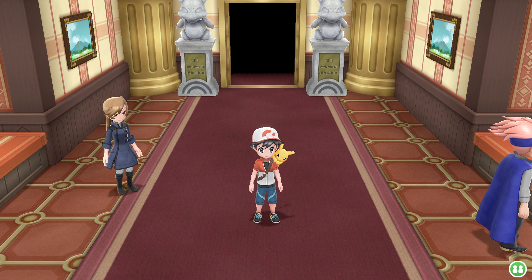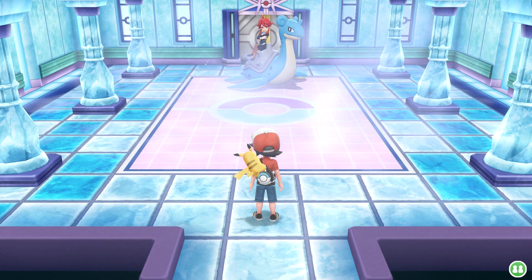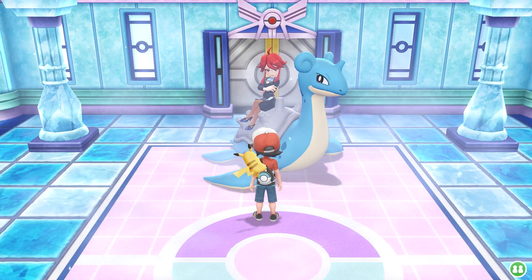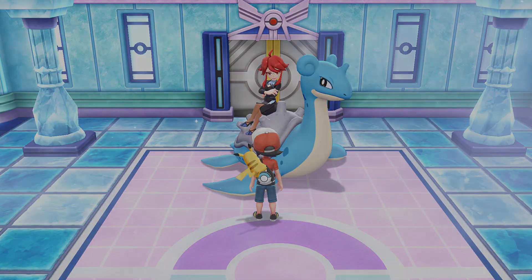We're going to take on the Elite Four, and then who knows what comes after that. Then we'll become champion and complete the game. So let's stop talking and start going through that door — which I don't see a door — but here's that person we know, who we got rescued from and helped. Let's talk to her.